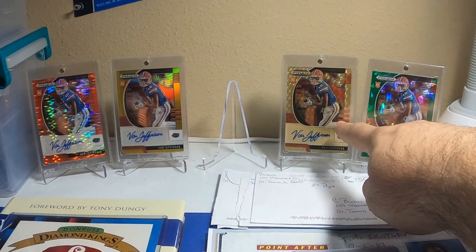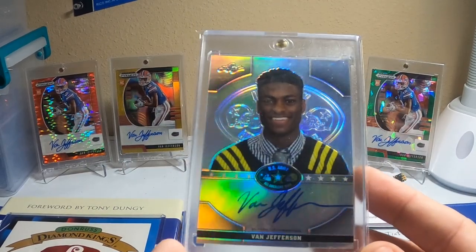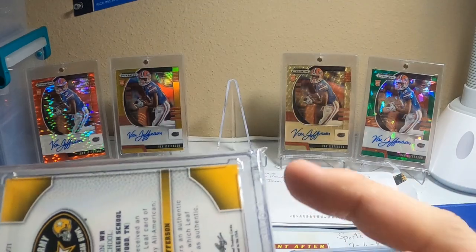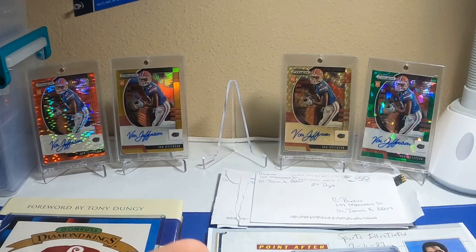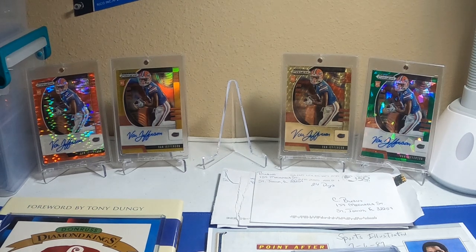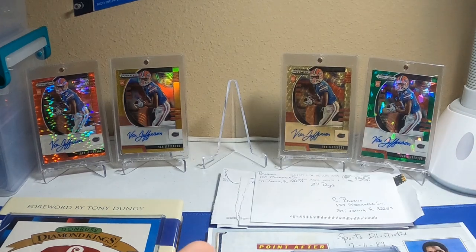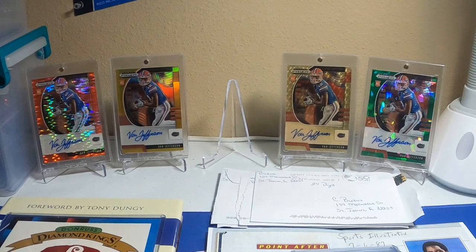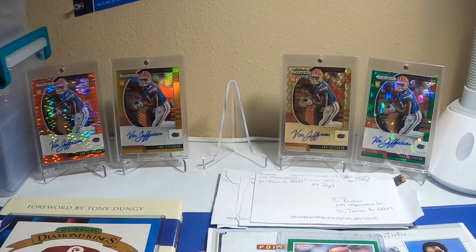You guys can see the green ice here, this is the gold vinyl gold and the orange pulsar. This is a recent pickup — just the base leaf metal from the all-army US Army All-American Game Leaf Metal, regular, not numbered. The green to 25 — this one came in today, this is the red non-numbered red. We got the camo to 25, and the Carolina blue to 30.